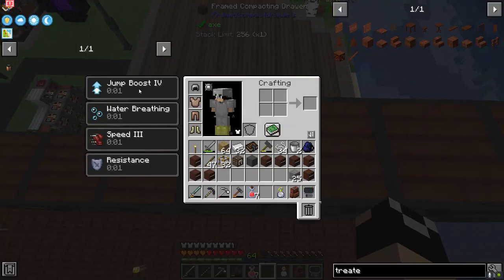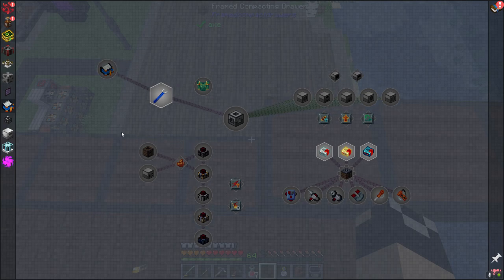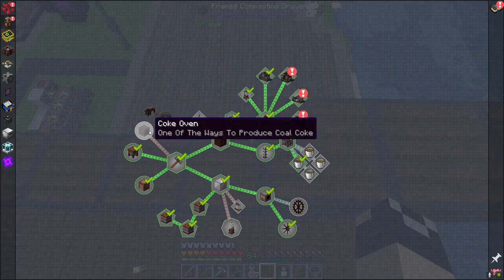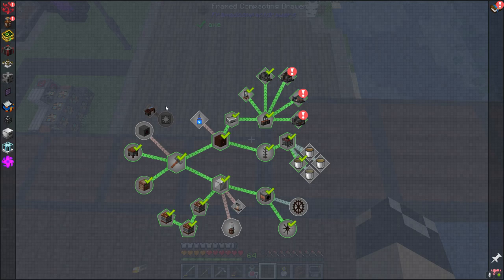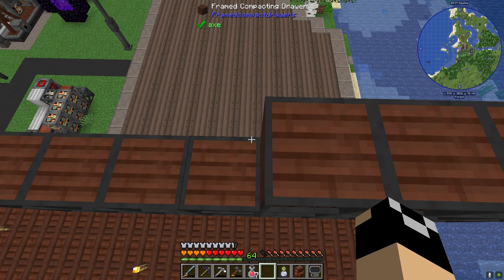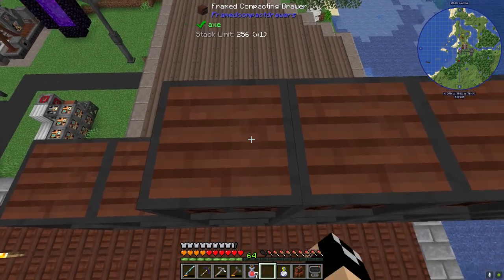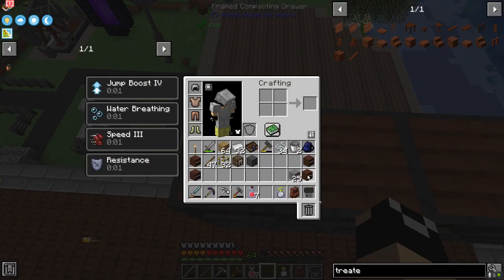Also worth mentioning — the quests have kind of been updated or something. They've been changed, so a lot of this seems to have reset. The Botania stuff has changed and reset a little bit, and the coke oven quest seems to have reset, though we still have the reward. A lot of our quests are kind of wonky right now. The stuff we are doing today, the quests are still sorted properly.